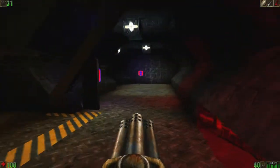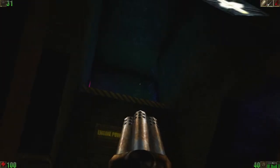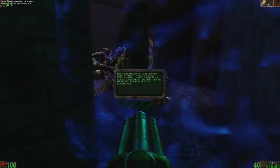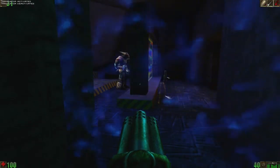God, this is confusing. Let's try this. Main engineering - emergency containment field active. Containment field generator - gold cores must be destroyed before the field will disengage. So there's basically a force field here.